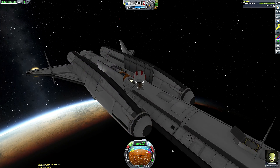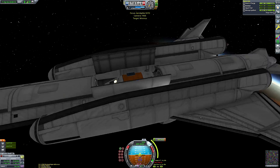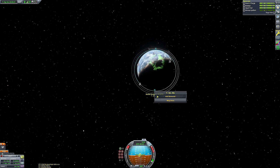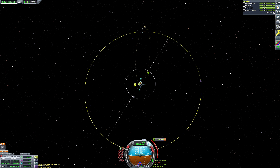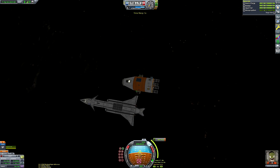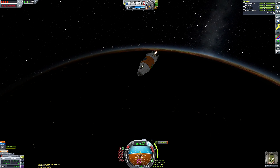Now we can start plotting a course for Minmus, which is going to be the destination in this video. This excursion vehicle doesn't have that much Delta-V, and I didn't want to be doing any aerobraking — like I often do with my separatable landers. I decided let's just go for Minmus because it will require no aerobraking at any point, and it pretty much has the exact amount of Delta-V we will need to do a trip from low Kerbin orbit to the surface of Minmus and back again without requiring aerobraking. So it's going to be pretty on the edge of your seat.